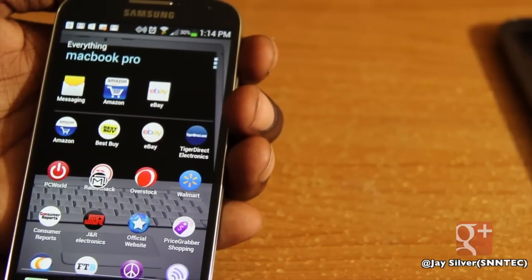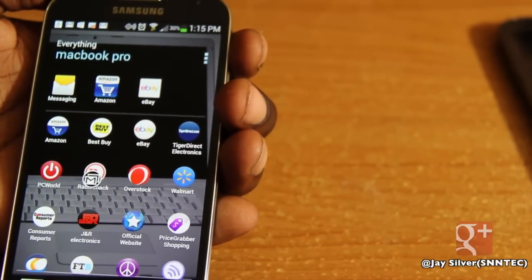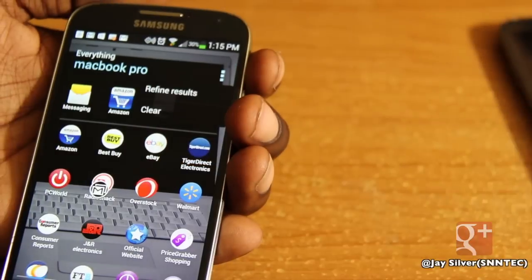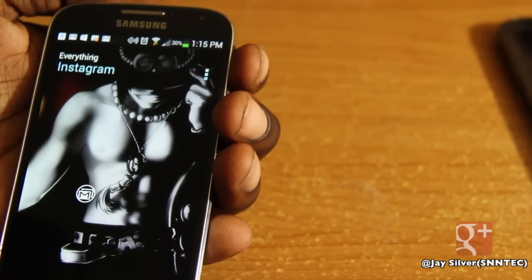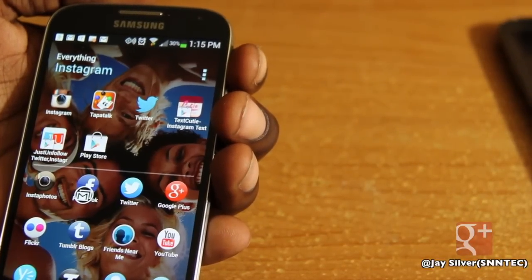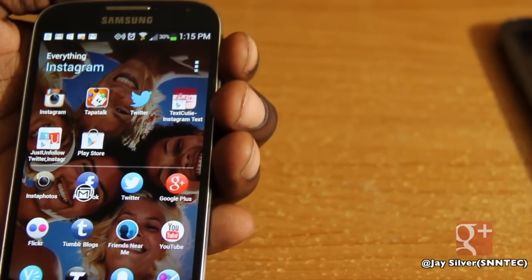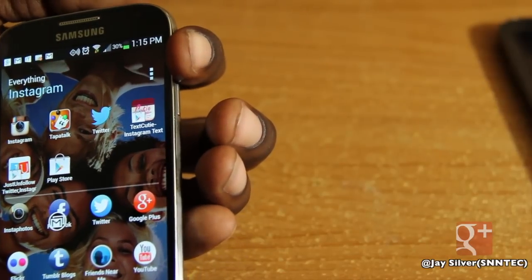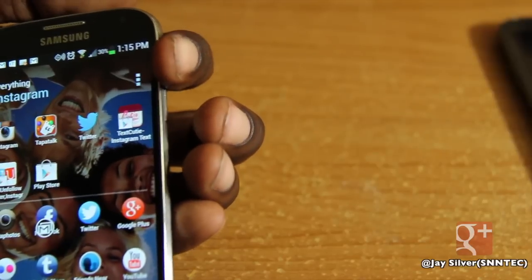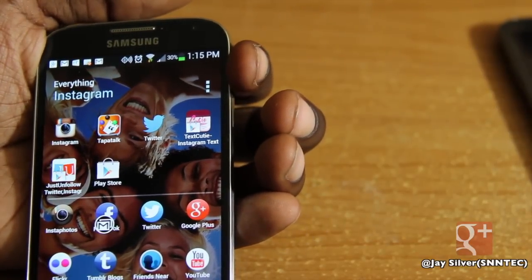So say if you search up a song and you have an app called MetroLyrics, MetroLyrics will appear in the application search results of Everything Pro. Let's type in 'Instagram' — it gives me everything Instagram related. It popped up Twitter, TapatTalk, the actual Instagram app, and some other Instagram-related results.